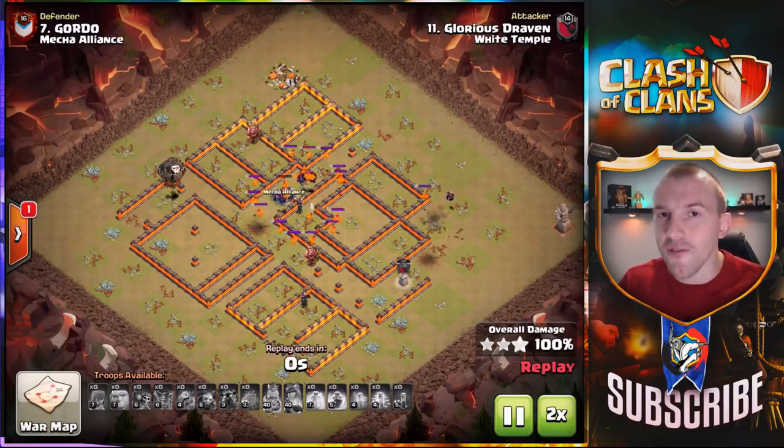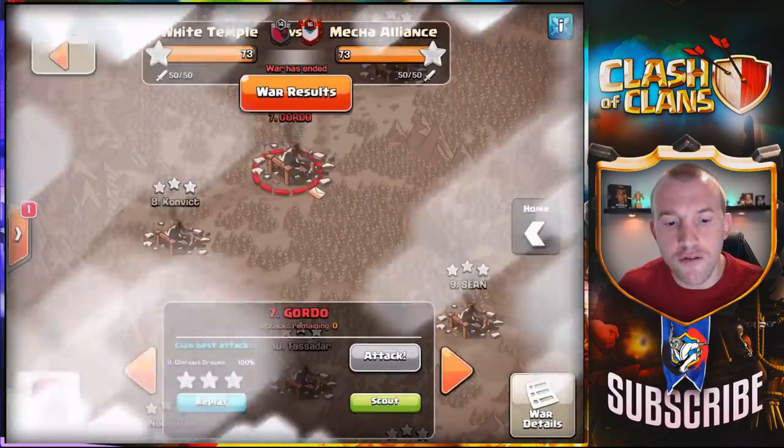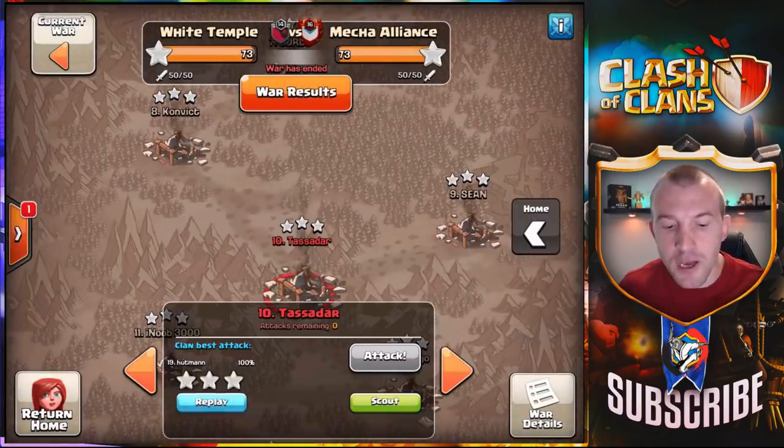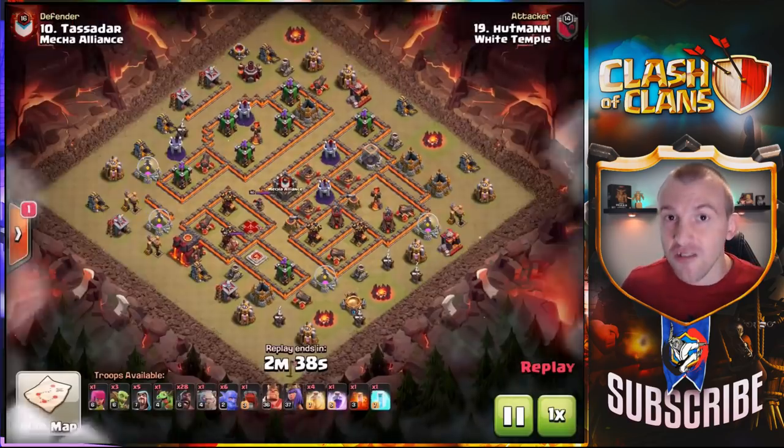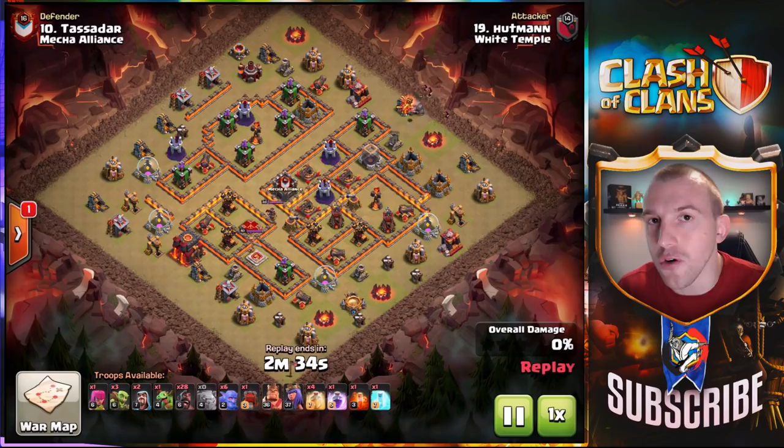We will show you another Lava Loon attack very similar but different in approach, but let's move on to the other attack strategy we are talking about. In my opinion this is the best strategy right now at Town Hall 10 and it uses the hog riders.